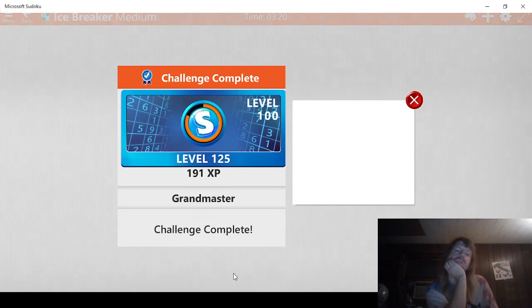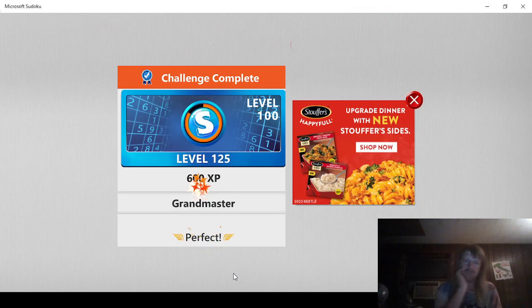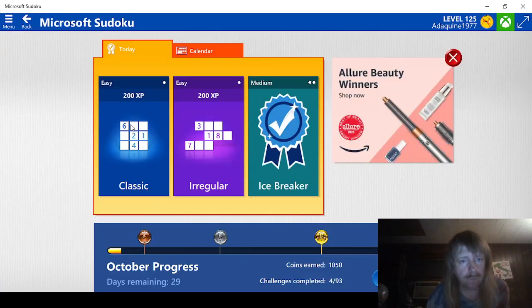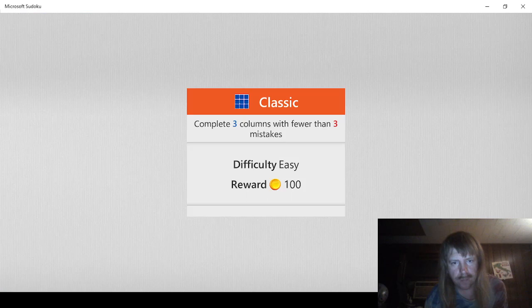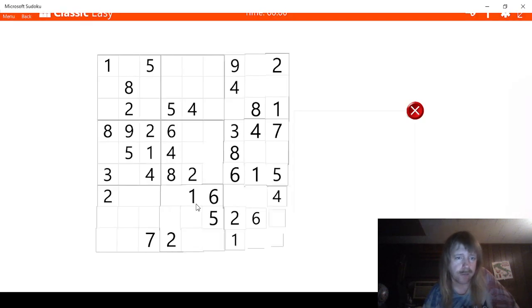That'll get us 600. Let's see what we want to do now. We'll do this one next, I guess. 3 columns with fewer than 3 mistakes. Going to do some Greek columns here.